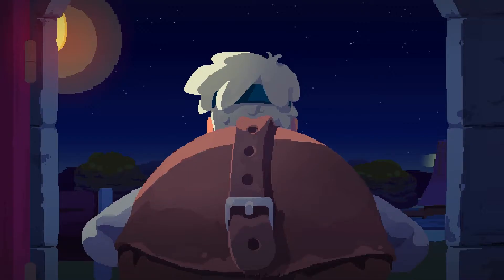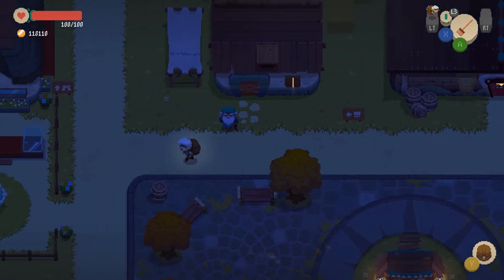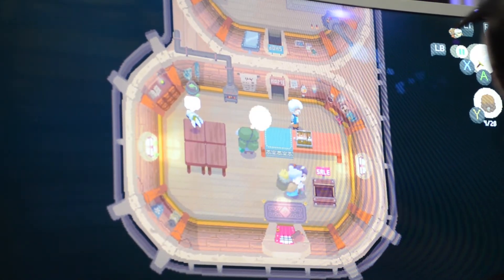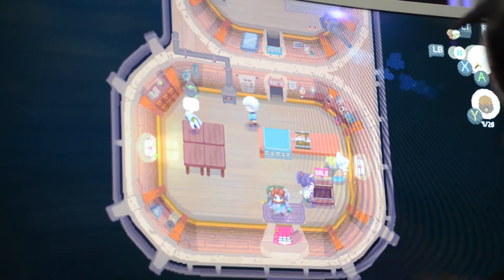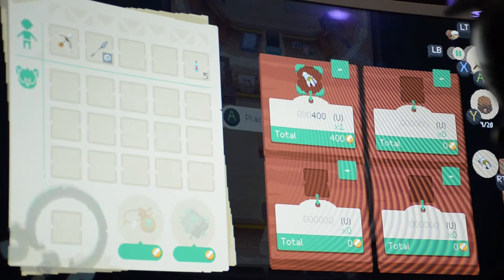We're here talking about Moonlighter, which is a shop sim slash dungeon crawler. You play as a shopkeeper who, in order to make a living, needs to go to some dungeons nearby his town during the night, fight for loot that he can bring back to the shop and sell for gold. Gold is the only way in the game that you can get stronger and progress. The dream of Will, the protagonist, is to become a hero like his customers, so he works hard to enter deeper into the dungeons and be famous for it.